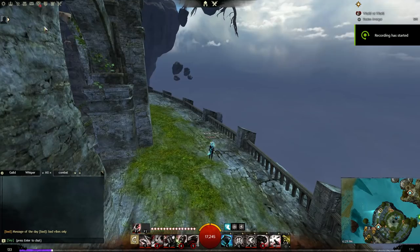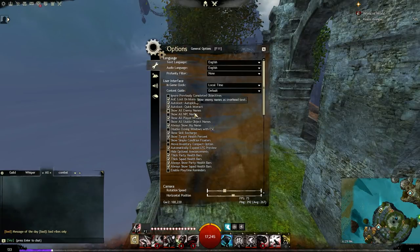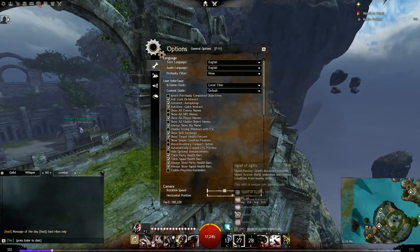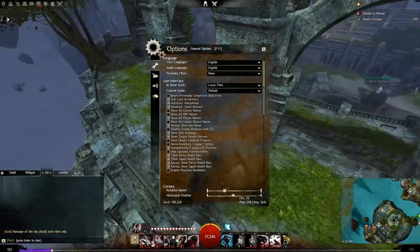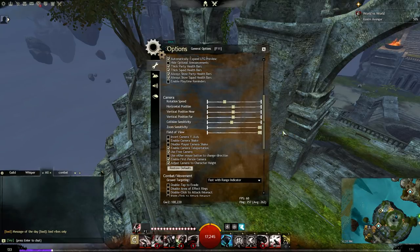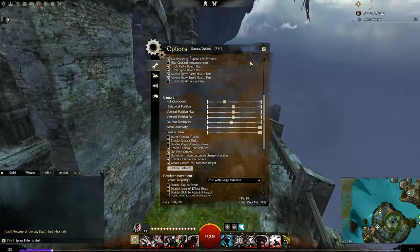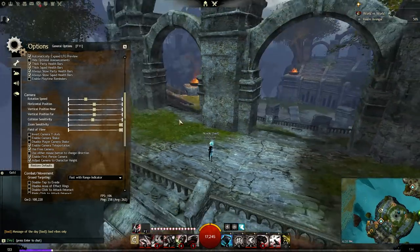I'm editing this in because I forgot it in the original recording, but there are a few important things here. I recommend running show skill recharge — it shows you the exact counter to when your skills are coming off cooldown, so you're not just staring at a black bar not knowing when a skill will be available. I also always run show target health percent so you can see the exact percentage. For camera settings, run field of view at max range — you can see a lot more as opposed to the default.